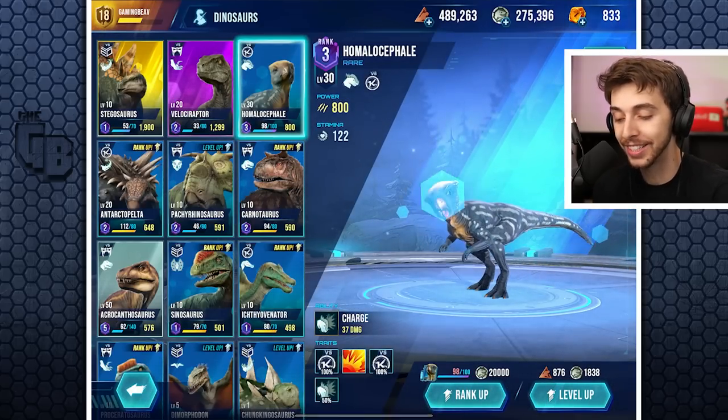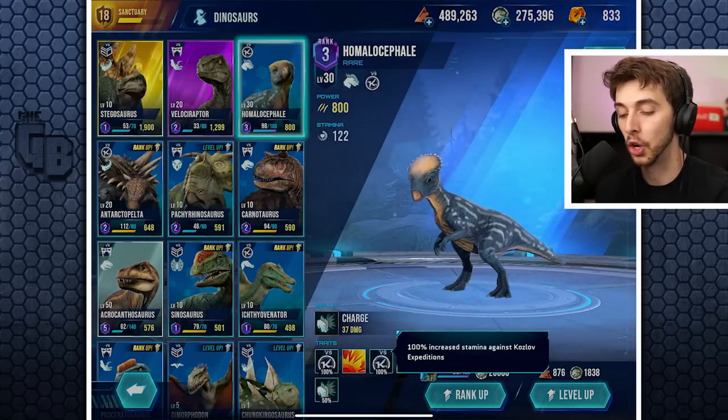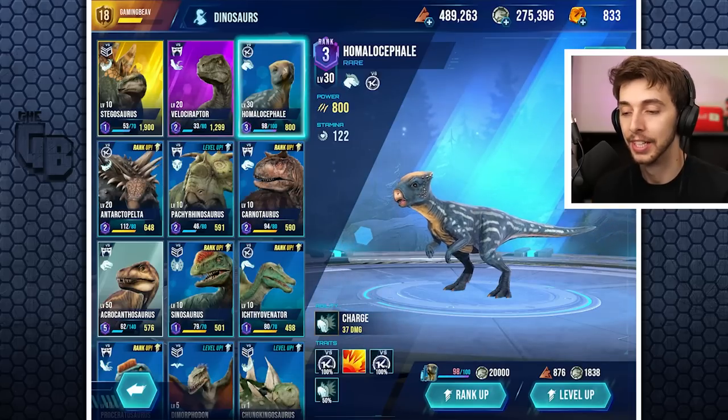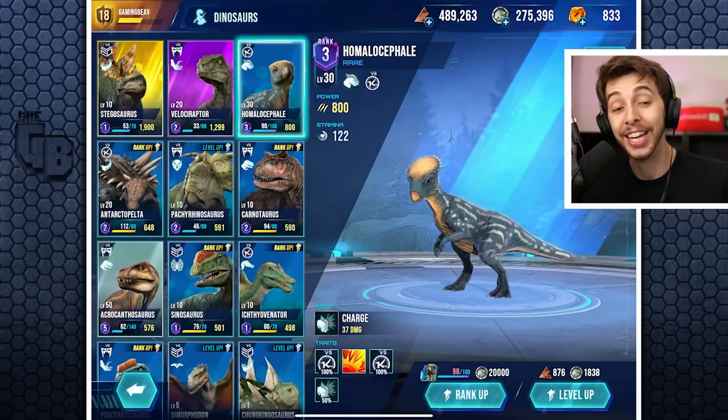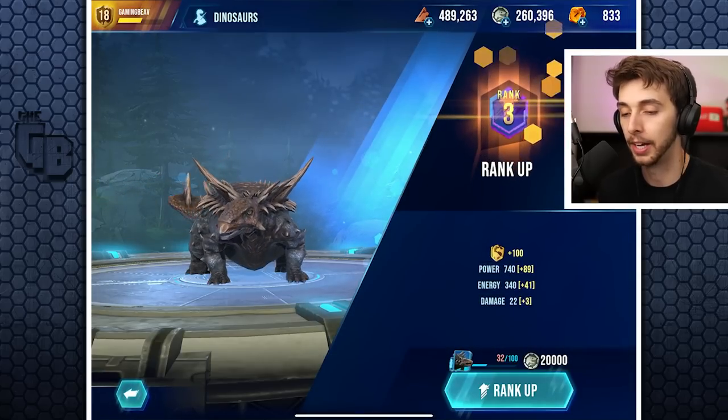We've almost got Homalocephala to rank four. Look at this - pushes back enemy on contact, 100% increased stamina against Kozlov, and 50 damage bonus to gunner enemies. I love this game, I really do - there's so much in it.